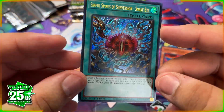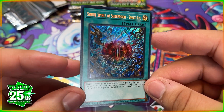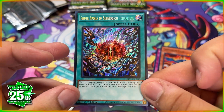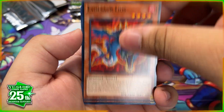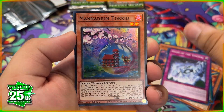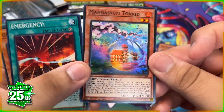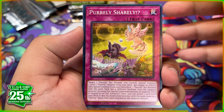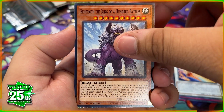We have Sinful Spoils of Subversion Snake-Eye — I'm pretty sure this isn't worth a ton, but it is a cool-looking secret rare, so I'm pretty happy to pull it. Hopefully winner number two likes it as well. Not only are we pulling fire in these videos, but it's also pretty hot where I live — let me know how summer's treating you guys, is it super hot or pretty cool where you're at?